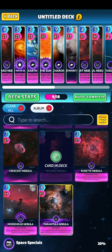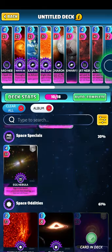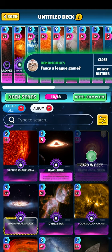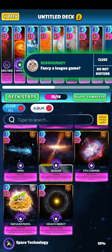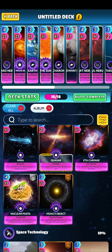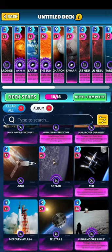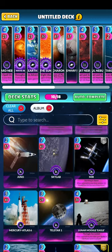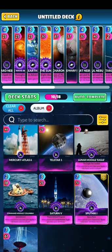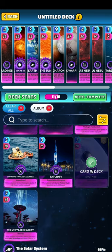Let's have another look at Horsehead Nebula - I really like that one. One of my favourite cards when I first started playing. It's a really nice comeback card. Do I have Apollo 11? Sputnik seems quite good, I'll put it in for the moment.